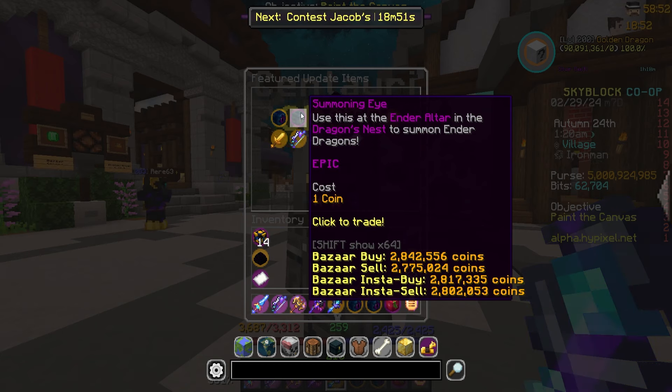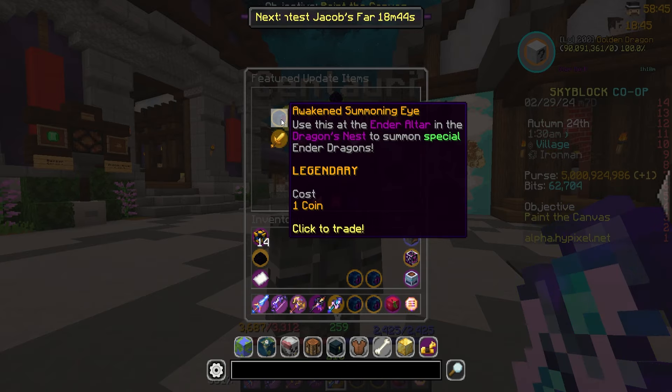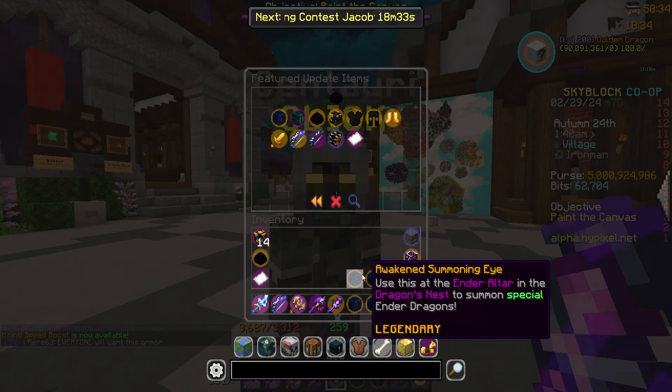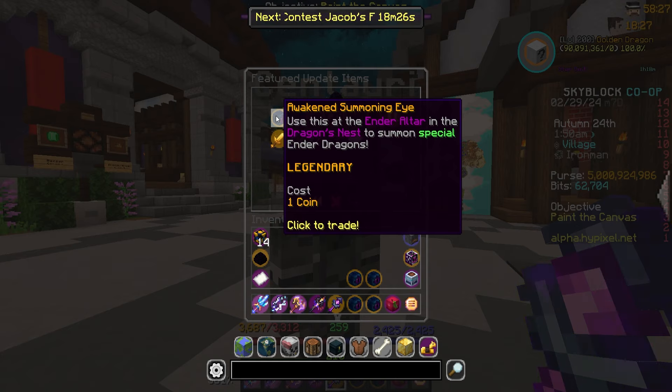Without further ado, let's hop on the alpha server. There's a lot to look at today. I've been doing some dragon testing here on the alpha server already, but today we're finally here in video form. As soon as you get into alpha, there's a Centauri NPC you can talk to who'll show you a bunch of featured update items — a lot of exciting stuff to look at right off the bat, before you even get to play any of the content.